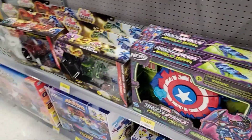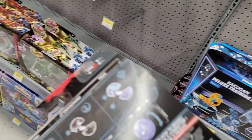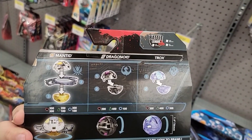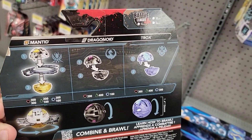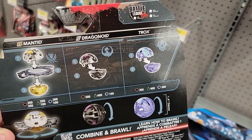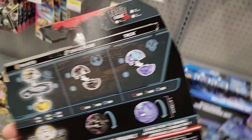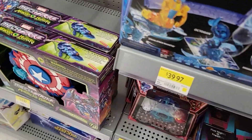And then they have a bunch of starter packs as well. This one has a Special Attack White Mantid: 300, 200, 300. A Titanium Dragonoid: 200, 400, 100. And then this Trox: 300, 400, 300. The stats for this one aren't very good.